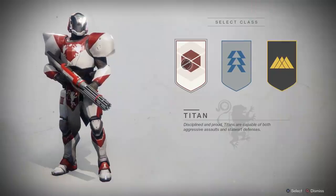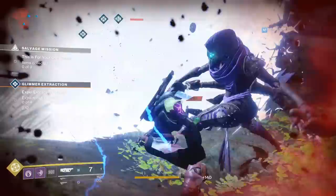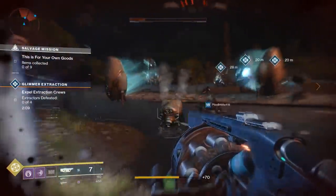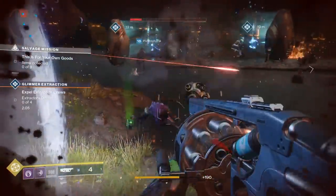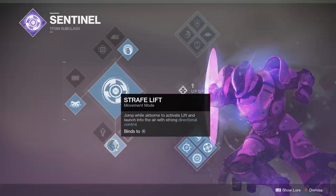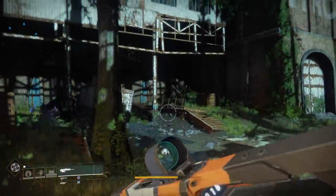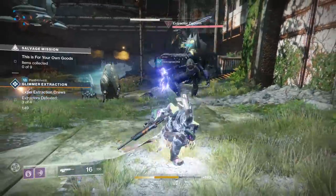The Titan is the go-to if you want to feel like a space marine — a powerhouse that can turn the tide of battle on its sheer strength. In skilled hands, it can stand its ground in a firefight, partly due to its two class ability barriers. Its vertical ability, Lift, modifies mobility with increased height, control, and your initial momentum burst. Titans are versatile tanks.